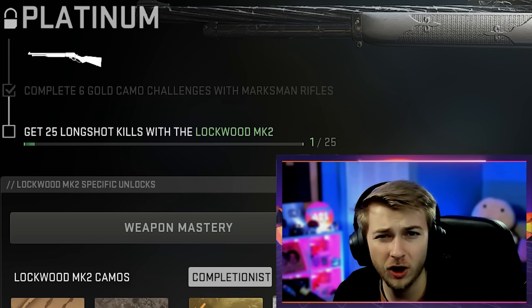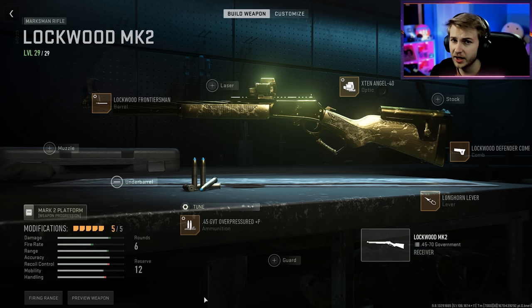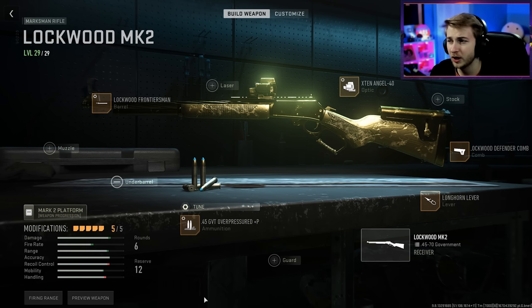But outside of my love for reading, I love getting some camos. So today we're going to be getting our marksman rifles platinum. And to get platinum, we need to get 25 long shots for all six marksman rifles. So we got a lot of long shooting to do today. Let me show you my builds for all my marksman rifles.